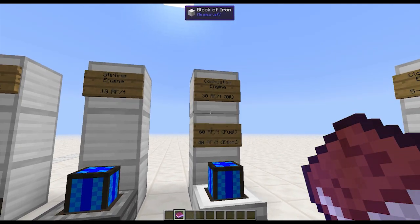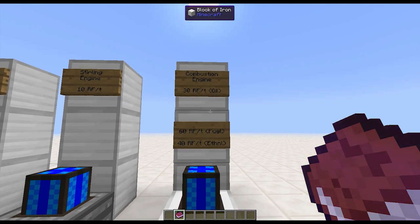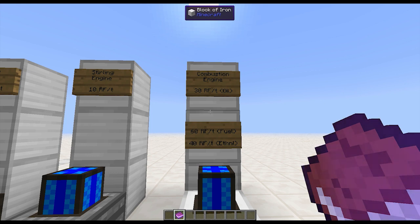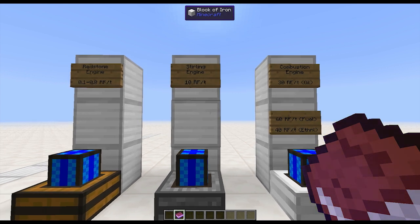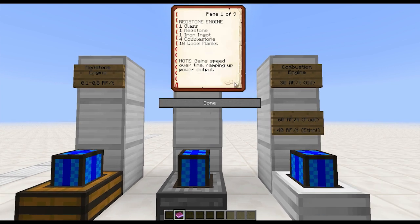Combustion engine: 30 RF per tick if it's running off of oil, 60 RF per tick on fuel, 40 RF per tick on ethanol. It handles those three different fuels that you can refine using a BuildCraft refinery. The redstone engine gains speed over time, ramping up power output as it gains speed.